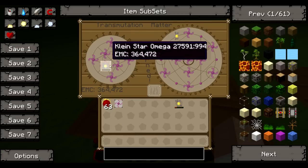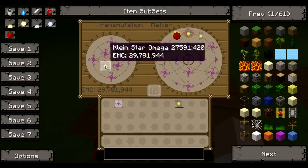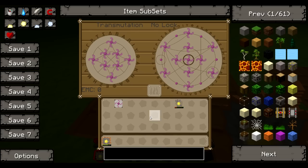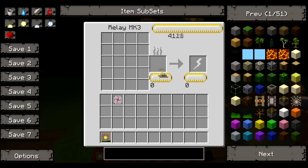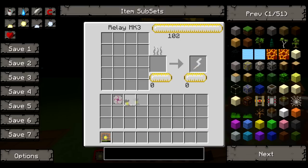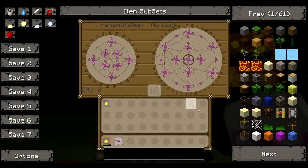Just to put that into perspective — I'll chuck almost a stack of red matter in here and it's not even half full. It's got just over the amount of EMC it costs to make it in there. Also, you can get EMC out of the Kleinstar by putting it in the fire slot, and then you can charge another one by putting it into the lightning bolt slot. Also, what I have in my hand is a portable transportation tablet — just right click with it in your hand and it works fine.